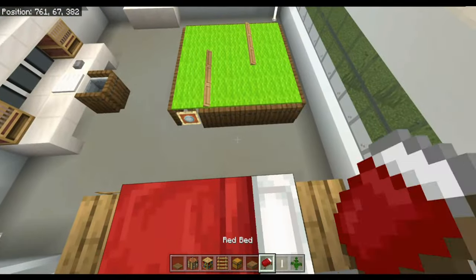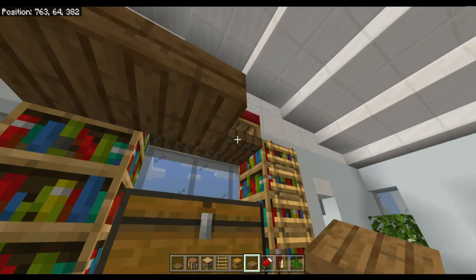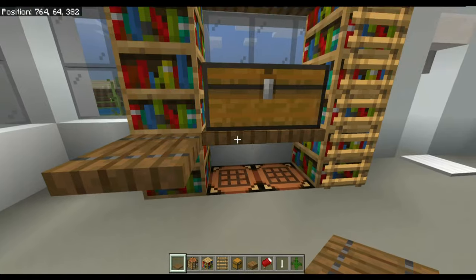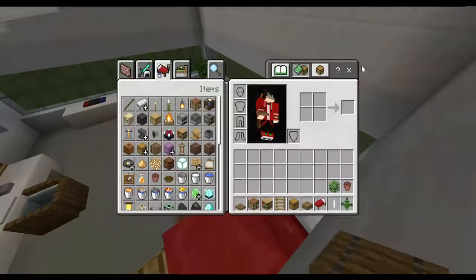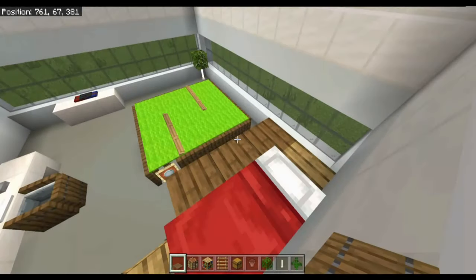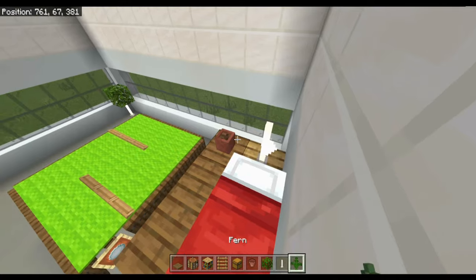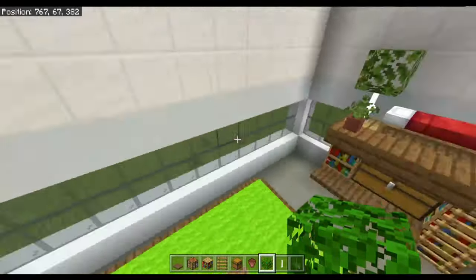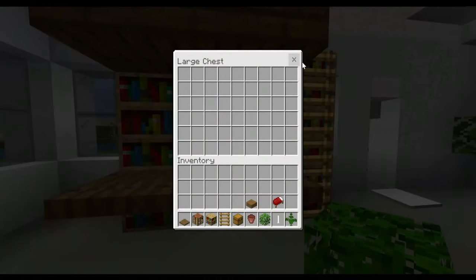Get your spruce wood slabs and put them all across here, then your trapdoors need to come out along there. Then get your oak leaves and your flower pot — put the flower pot there and the end rod there, put the fern in the flower pot, and put the oak leaves on top of the end rod.